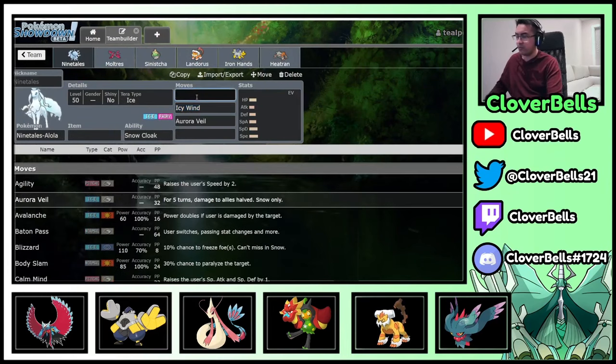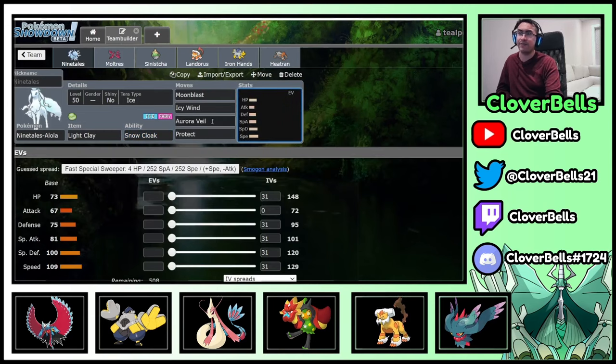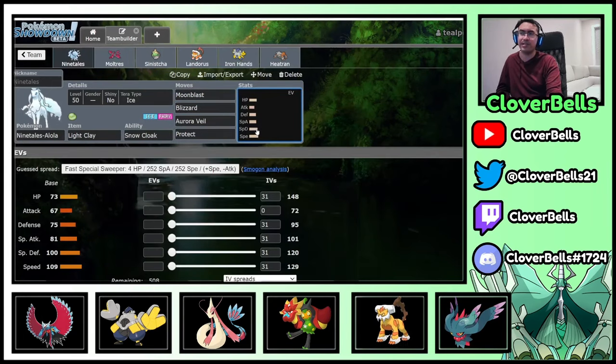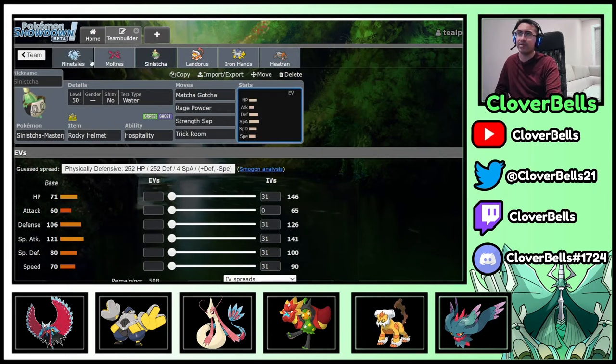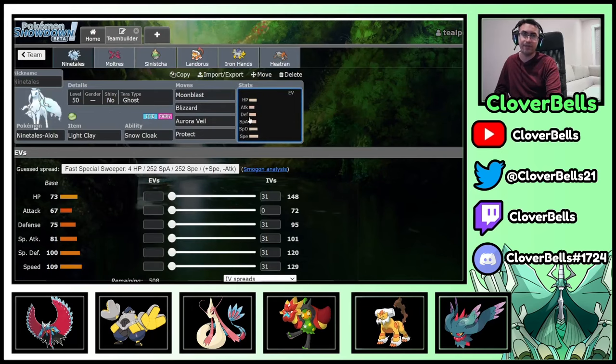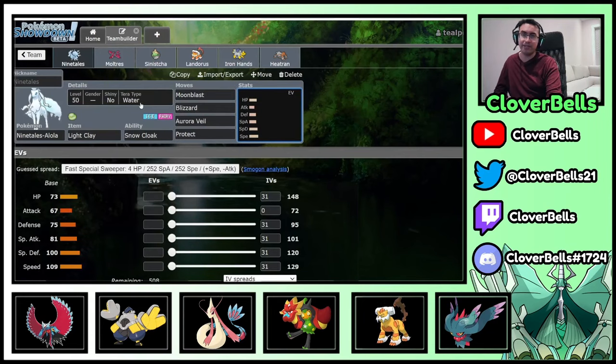Now let's go ahead and build this team in terms of movesets and items. For Ninetales, you can go Icy Wind, Moonblast, Protect, and Light Clay. At the time of testing I was using Blizzard, but I may try Icy Wind later — I'm pretty sure it can work overall. I just wanted to be bulky behind these screens, and any damage I took got mitigated. I healed them up anyway, so did I really care too much about Speed Control? I had Trick Room anyway. For Tera, you can go Tera Ghost to dodge Fake Out stuff, or simply Tera Water. On Ladder, Ghost is better, but in Best of Three Open Team Sheets, Water is the more optimal play — being able to resist Fire and Steel type attacks is quite nice.